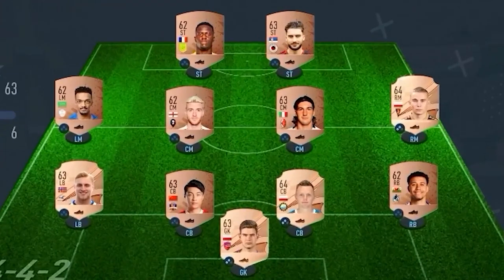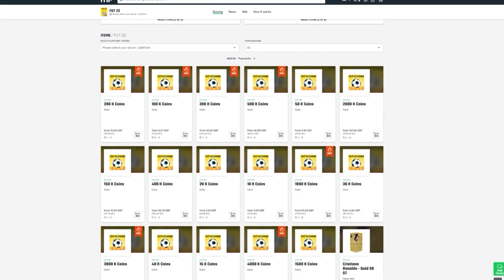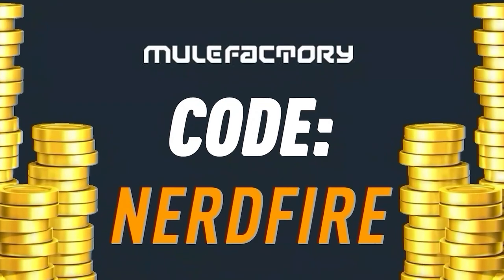Have you guys got a terrible team, no coins, and you want to buy some of the brand new players? Well, no further than MuleFactory.com. Go over there to get the cheapest, most safe, reliable coins and use the code NERDFIRE at the checkout for 5% off your order. Link is in the description down below.